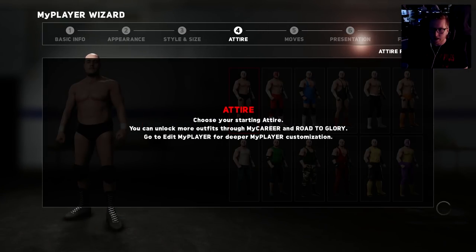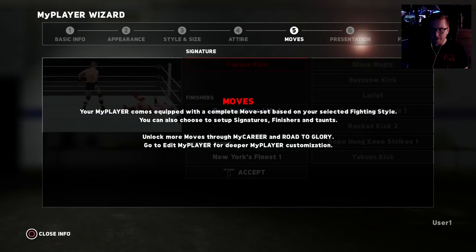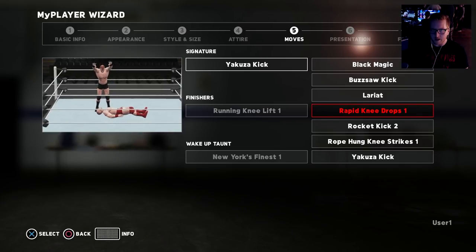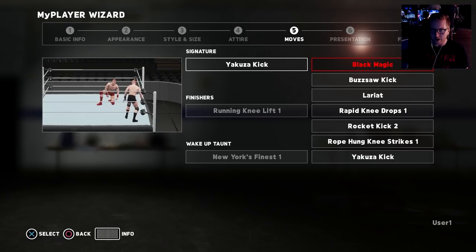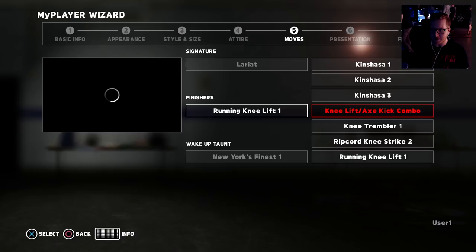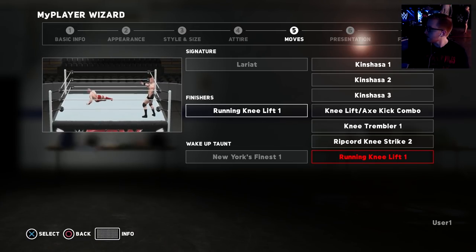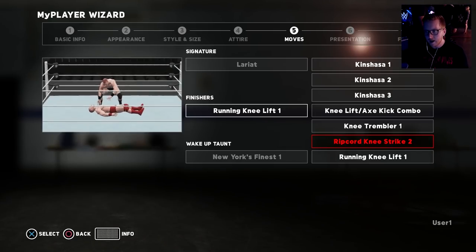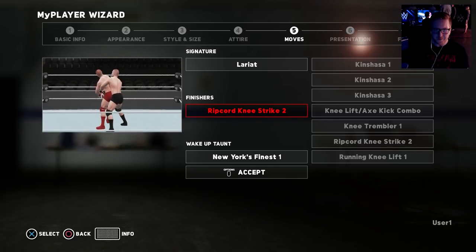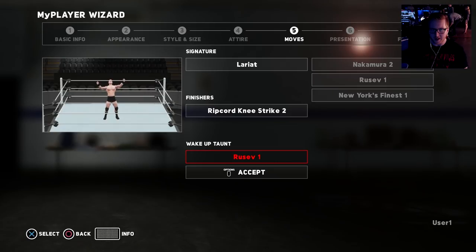I'll go six-seven. You can choose your starting attire — that looks pretty good to me. Now you pick your moves! For signature, you can pick any of these. If we're bringing back dad wrestling we kind of have to go with the lariat. With strong style you get the Kinshasa and stuff like that. We'll go with the ripcord knee. For the finisher, we'll go with Russo — wake up taunt, Russo going in. For presentation, we'll choose entry and victory animations. Let's go with boxer entry. Generic victory, we'll go with number eleven. This is our player — Superstar, strong style dad, six-seven, three-nineteen. He's looking good!